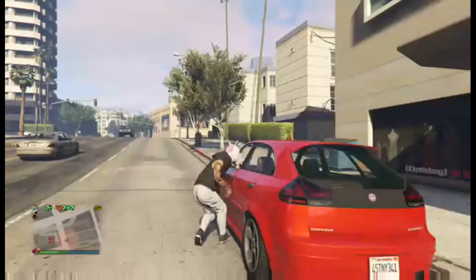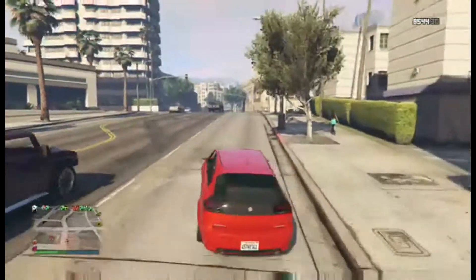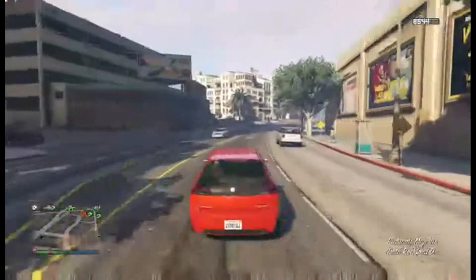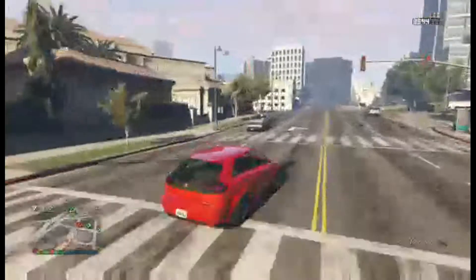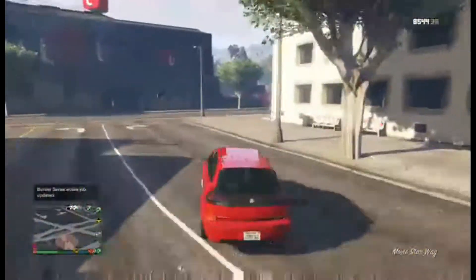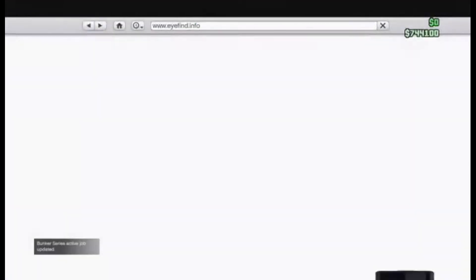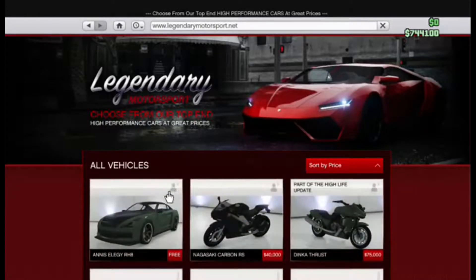When I was first trying this glitch I did it with my Oppressor and I still kept it — I have a lot of Oppressors now, I need to start getting rid of them. Also the duped version might not sell for the regular price; my Oppressor only sells for 159,000 when duped. So he's still in there — I'm going to order another Elegy into my MOC and the Tempesta is still there.